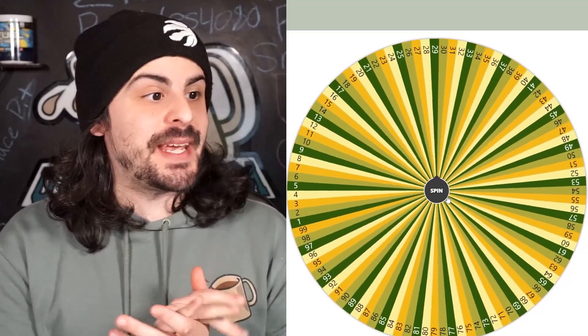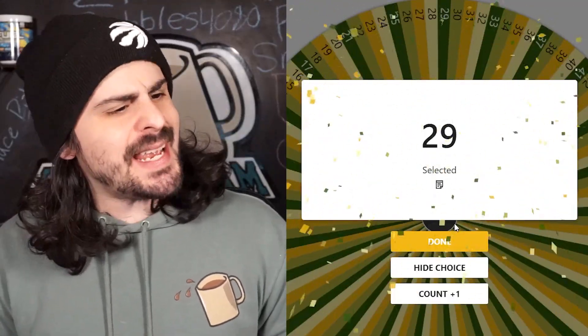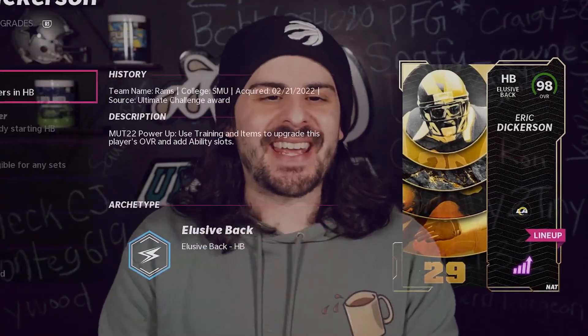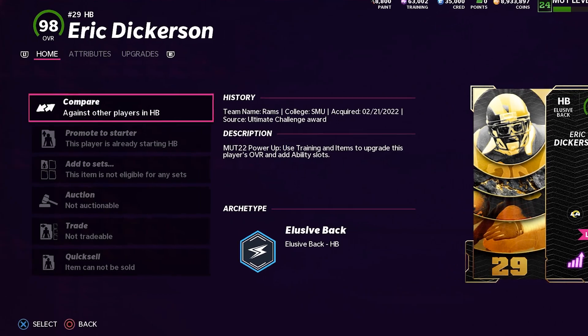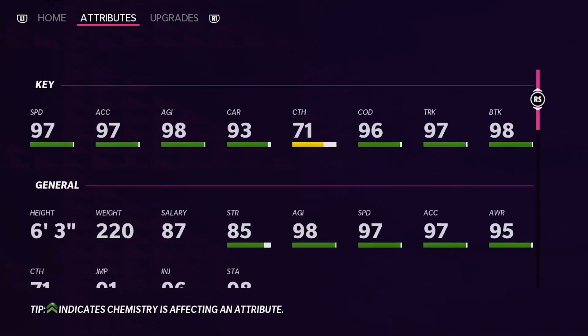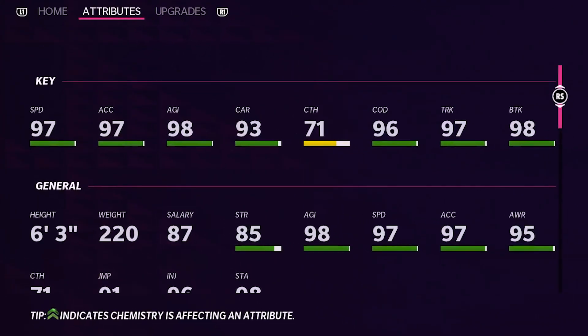The next jersey is going to be number 29, and I have just the person in mind. It's Eric Dickerson, number 29, 98 overall. This card is definitely going to help us — 97 speed, 96 change of direction, break tackles up to a 98. Yes, I am excited.